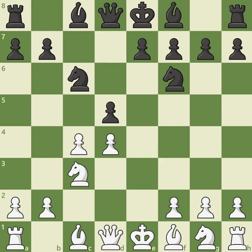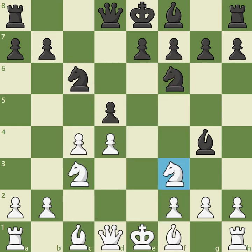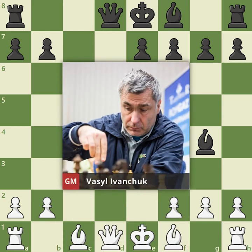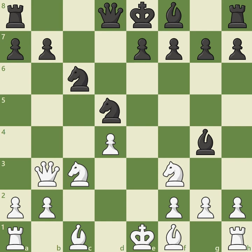Another popular option for White is to simply develop while supporting the center with knight f3. Black could certainly return to the e6 lines, but Grandmaster Anish Giri played the more active bishop g4, pinning the knight to the queen, which indirectly adds pressure against the d4 pawn it was trying to support. Legendary Grandmaster Vasily Ivanchuk, playing White, showcases one key strategy in the Panov Attack: compromising his pawn structure in order to test Black's defensive skills. The complications begin with cxd5, provoking knight takes d5. White attracts the knight to the d5 square, and then plays the double attack queen d3, increasing pressure against the knight as well as the b7 pawn.